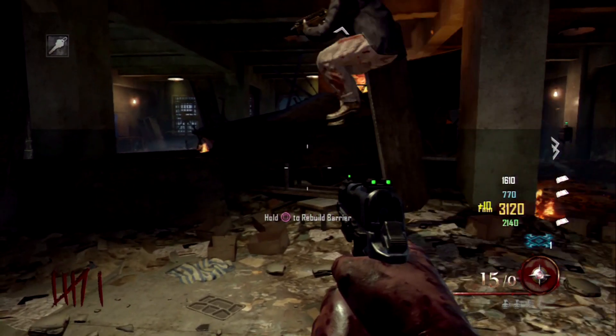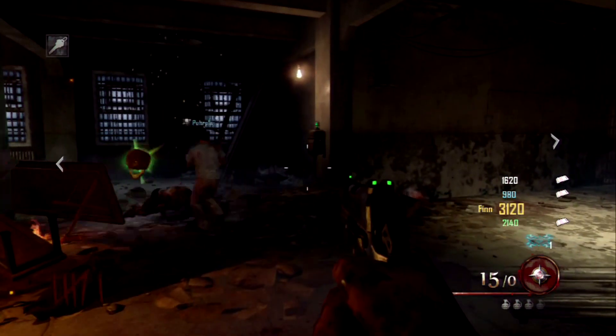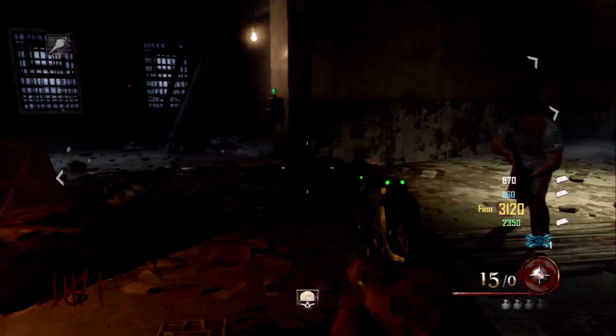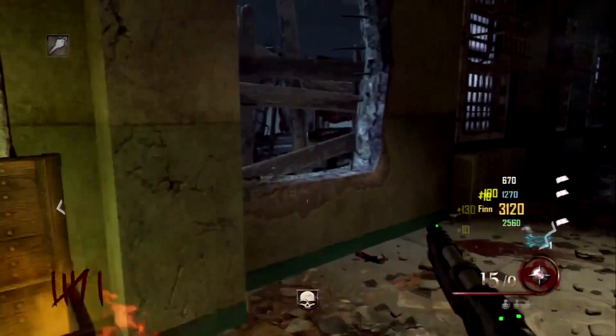The multiplayer maps that came out were Studio, which is a remake of Firing Range, Vertigo, Magmar, and Onboard. I haven't really been playing the multiplayer maps much. I like Studio just because it's a remake of Firing Range, and I really liked that map.